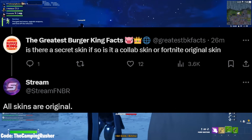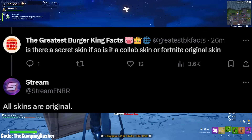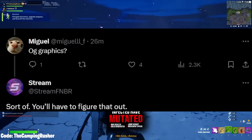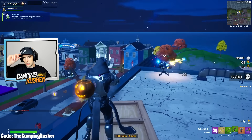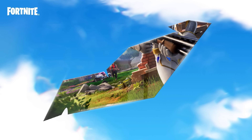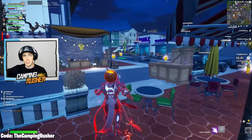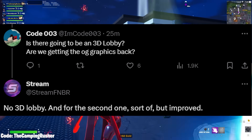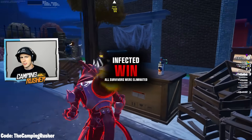Are there any Battle Pass collaborations? We've seen the five skins — he doesn't confirm a secret skin, but he says all skins are original with no collabs confirmed. I'm all for it. On OG graphics, he says sort of — you'll have to figure that out. The map does have the grass and foliage of Chapter 4, the flowers and updated ground. Whether the entire map is Chapter 4 graphics is uncertain, but at least some of it is. No 3D lobby confirmed, and OG graphics are sort of improved, in his words.